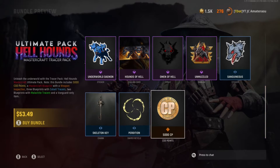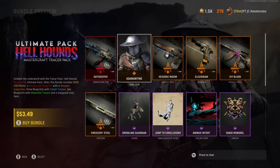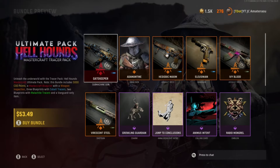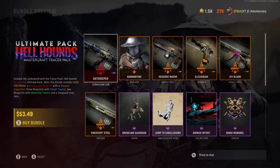5,000 COD points back, 53 bucks. Yeah, this actually seems worth it, man. It really does seem worth it. You get 5,000 points back, you get 5 weapons, you get the Gatekeeper Cerberus. You get the skin. They prepared you pretty much for all skins — that's why they gave you the 5,000 COD points. But this one, the Ultimate Pack Hellhounds, definitely worth it, guys. I'm definitely gonna buy this one myself.